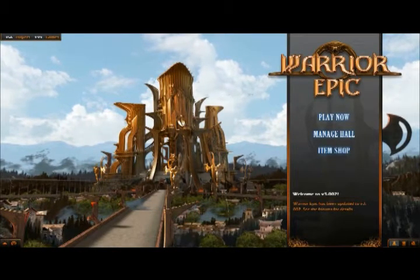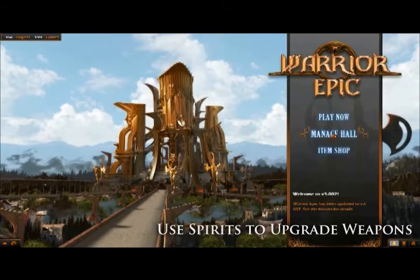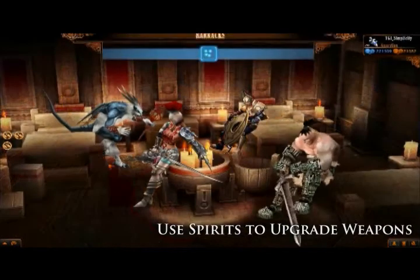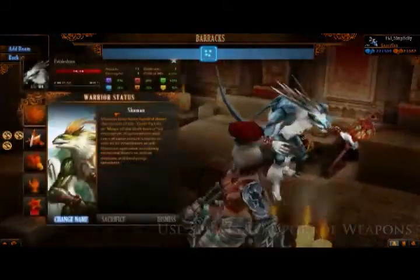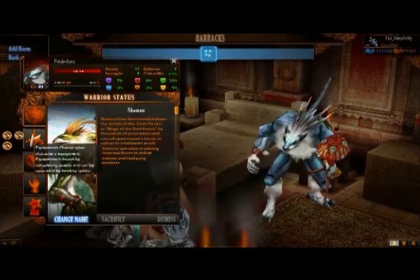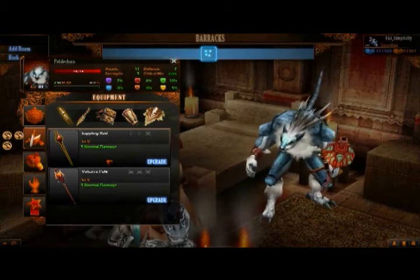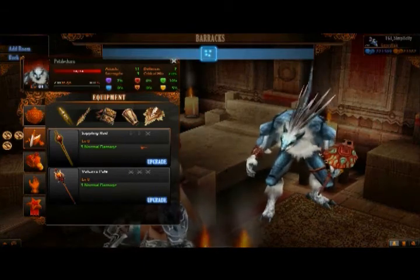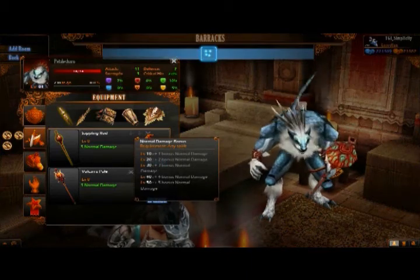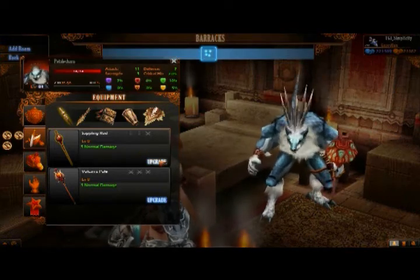The final aspect of the spirit system is binding your monster spirits into your equipment. Once again, from the main menu, go into Manage Hall, then go up into Barracks to access the warrior. Let's select my favorite character, the Pangolin. Once selected, it brings up the warrior tab. Let's click on the Equipment tab to access his equipment. Now we've been ported to the equipment screen. Let's upgrade the Sapling Rod — these are the different attributes you can increase, such as plus one base normal damage. To upgrade and bind the monster spirit to the equipment, click the Upgrade button right here.